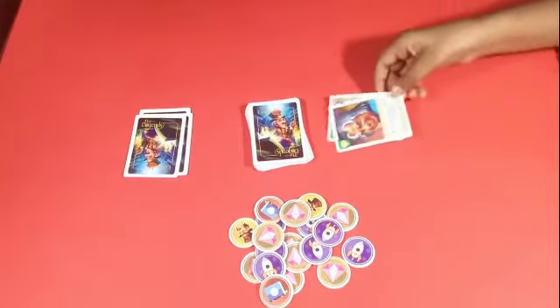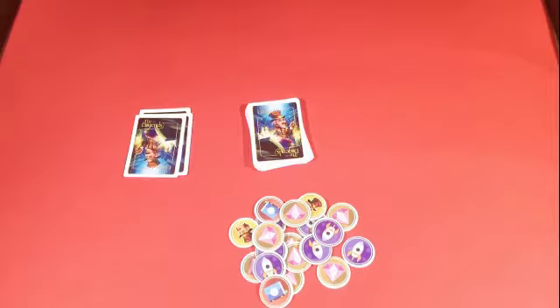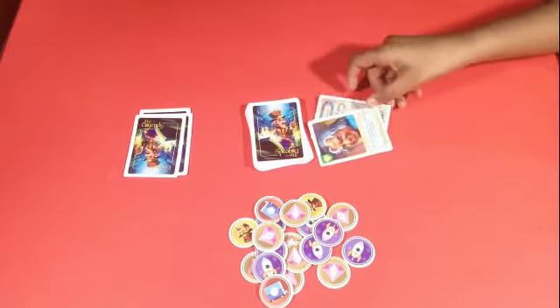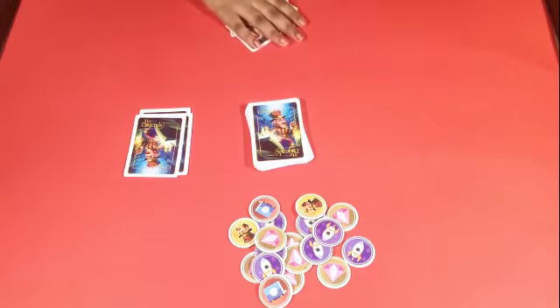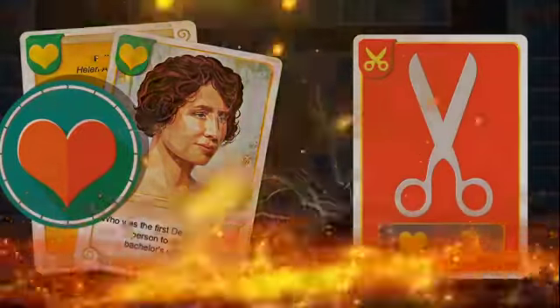In order to get a victory token of the same category, you need to pair an info card with the character card. The hints on both cards should help you with that. Once you think there is a match — only during your move — if everything is correct, you can pick the coin from the stack matching your category.